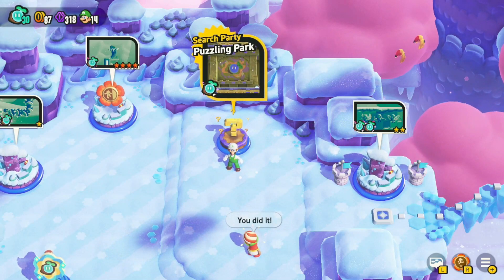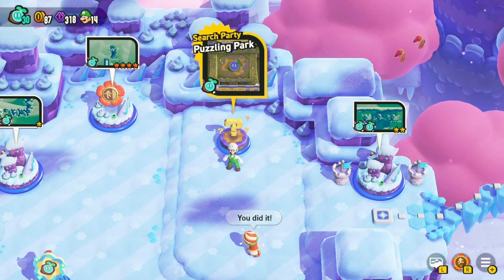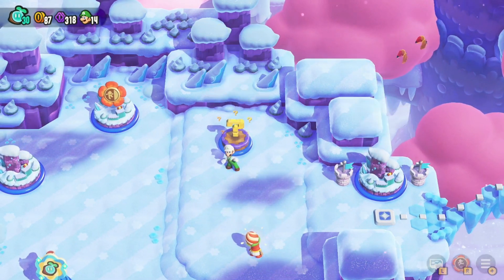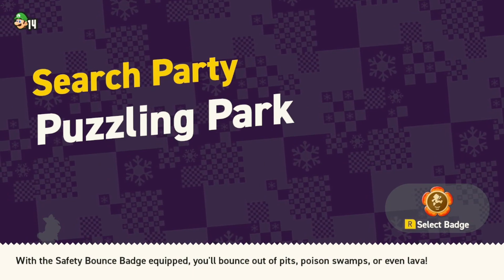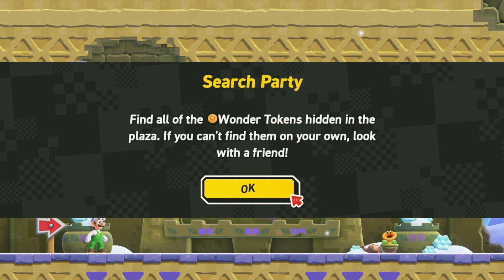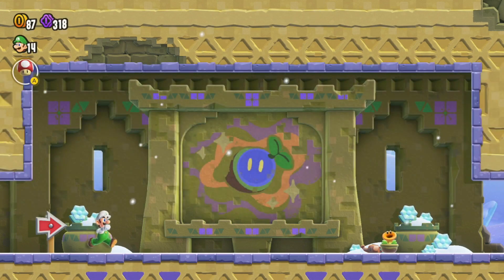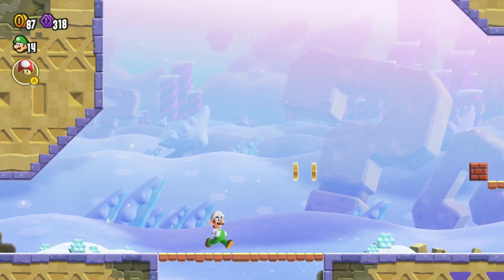Hey, what is up YouTube, it is Hamdog Hype, and welcome back to the channel. Today we'll be doing a tutorial video of Surge Party Puzzling Park from World 2 in Super Mario Bros. Wonder. I did have quite a bit of struggle finding some of these flower coins — essentially the premise is you have to find five flower coins to get you one wonder seed. You do not need a second player; you can do this in single player mode.